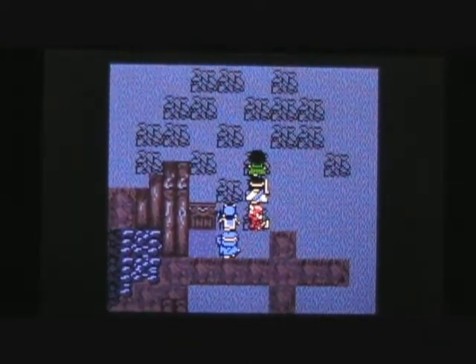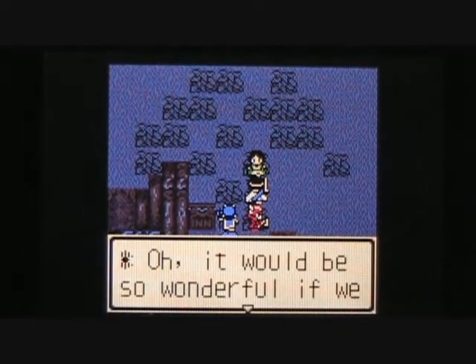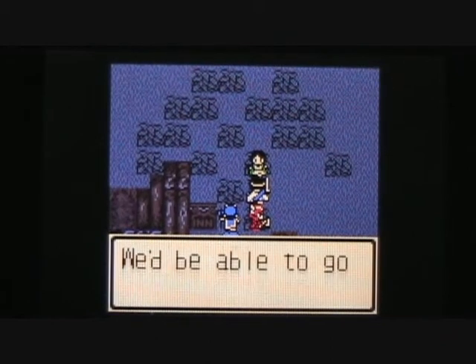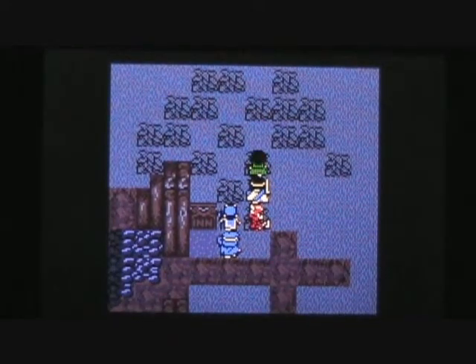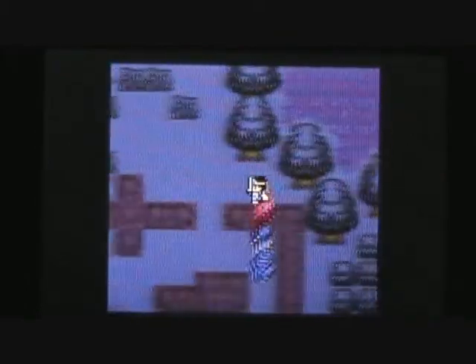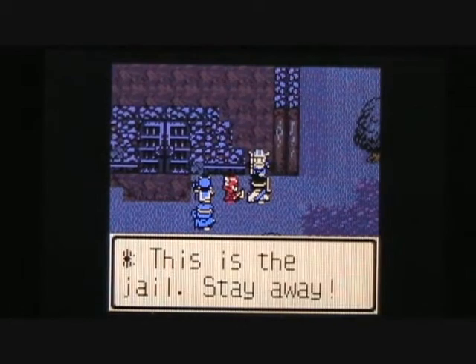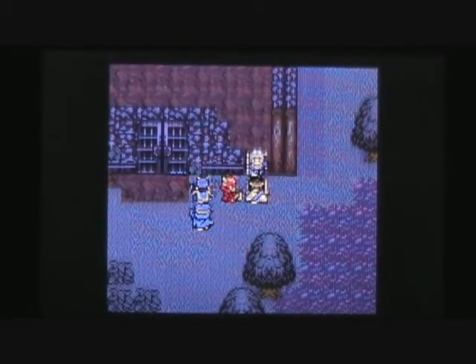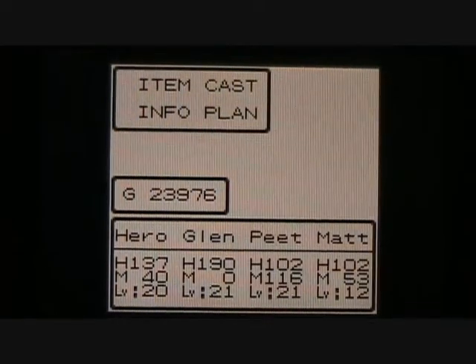There's an inn up here — if you use it you'd wake up in daytime and all the cursed people would be gone. One lady says it would be wonderful if they could fly, to go anywhere without fear of monsters — probably a hint that we'll eventually get a flying vehicle. There's also a guard at the jail who says to stay away; we may want to come back and visit that jail a little bit later in the game.